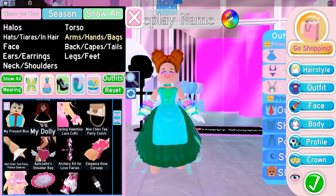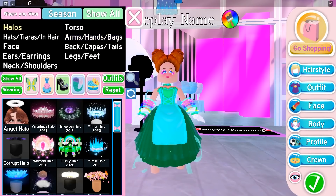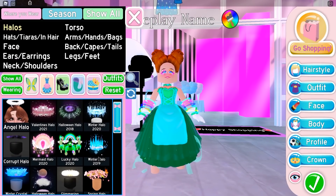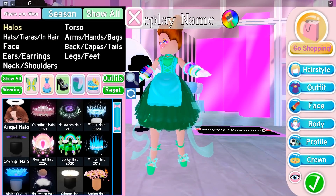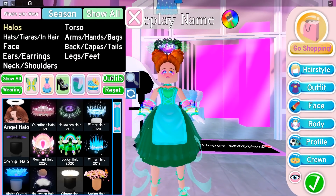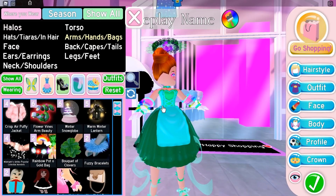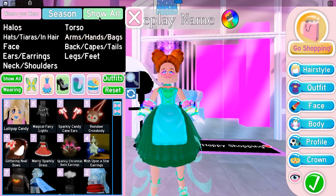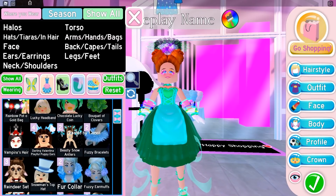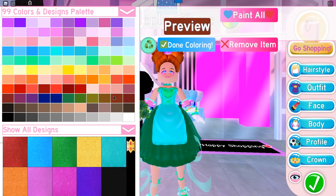We'll add some gloves as well to change things up, since we have the rainbow armlets. There are also some accessories I never wear — let's put on the Halloween halo 2018, which I never use. It's cute, I just don't vibe with it and it doesn't go with anything. Going through the 'show all' section: I never use the bouquet of clovers, so let's put it in my hand — looks like I'm dressing up for St. Patrick's Day! I never use the chocolate bar either, so let's put that in my mouth.